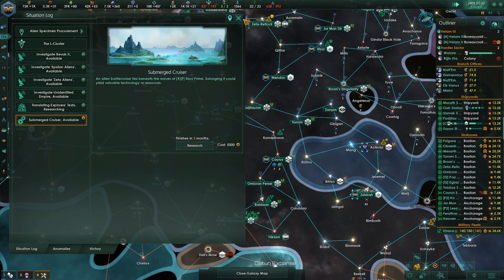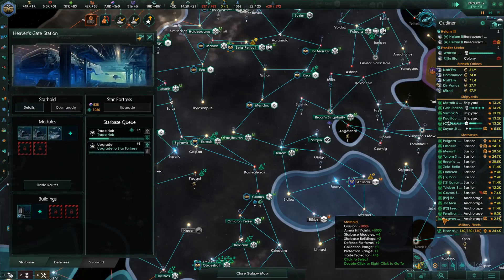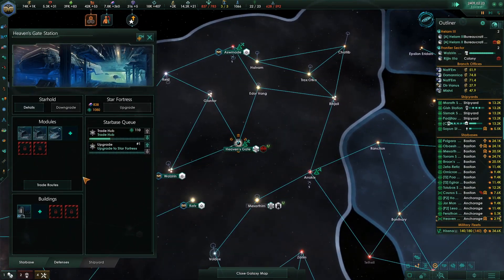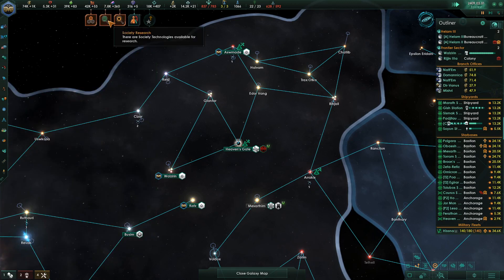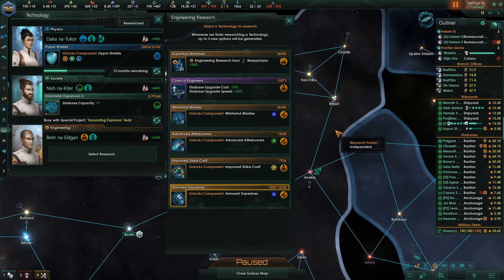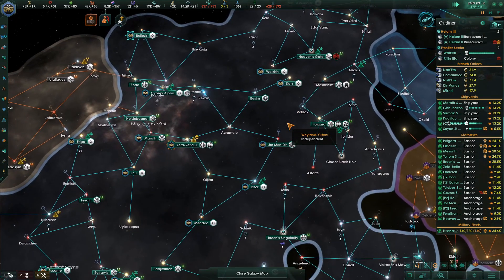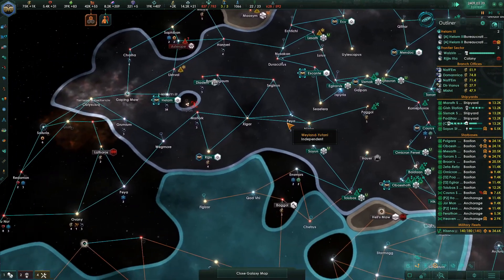Submerged cruiser. All that stuff — still taking care of this situation. Heaven's Gate. More research is done. Starbase capacity — please. I want the Starbase capacity, especially because what we want to do is continue to make strides here.